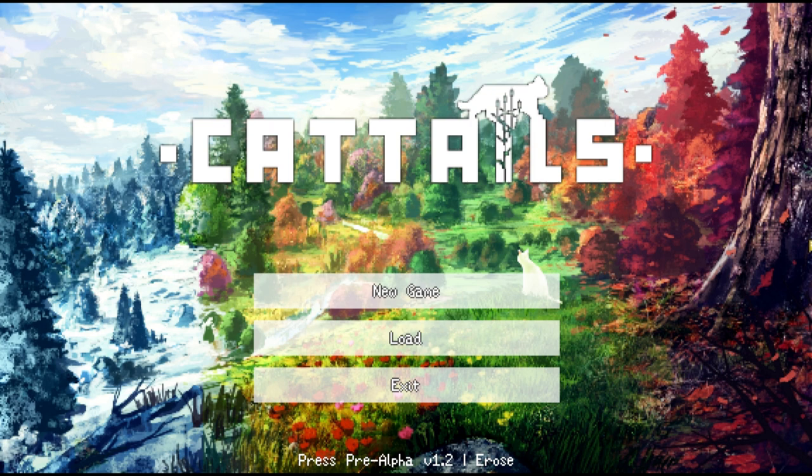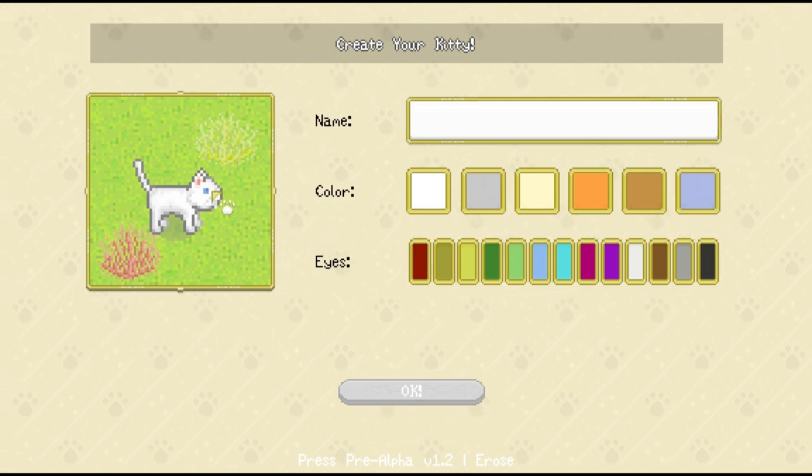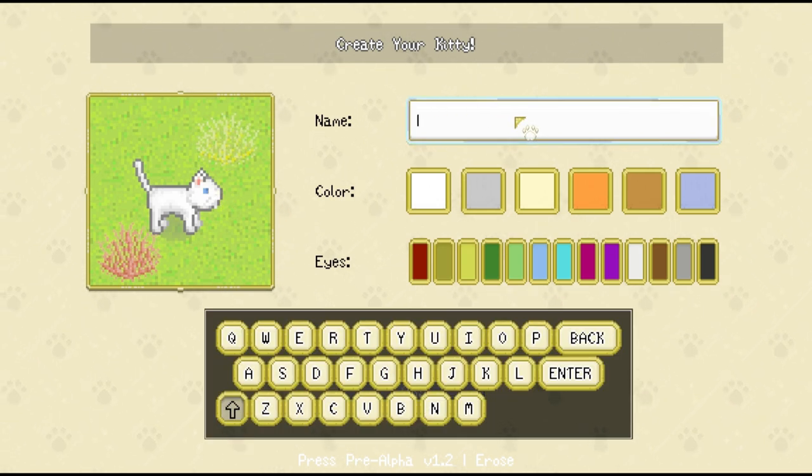Just remember that this is just the early demo version of the game. The game still has tons of things that are going to be added to it, and I'm going to talk about some of those while we play a little bit today. We're going to start by creating a new game and making our starter kitty. We're going to name him Milo, because those of you who know me in real life know I actually have a cat named Milo.